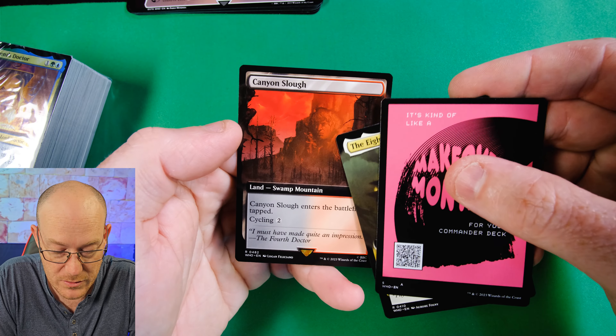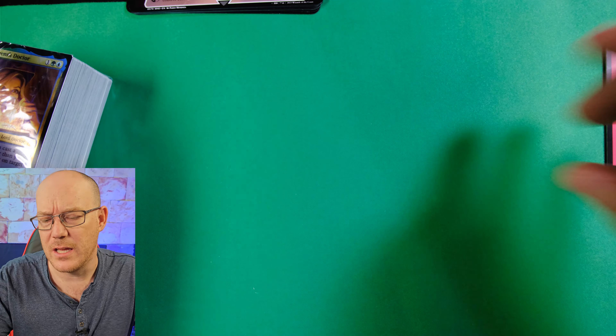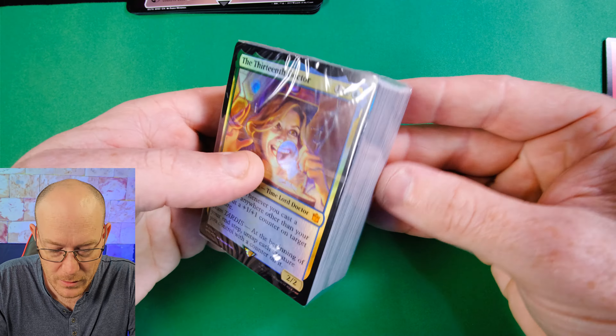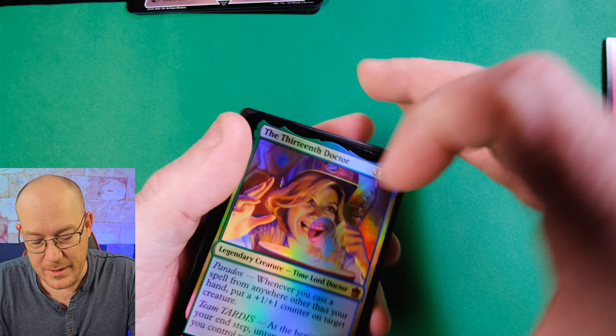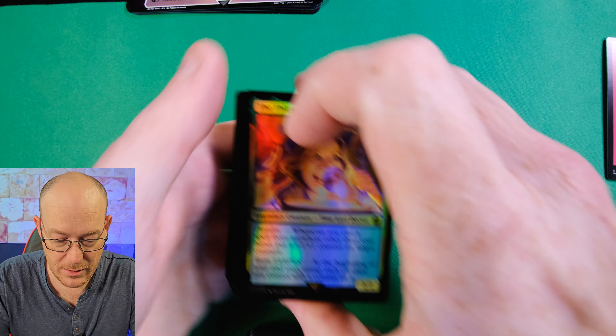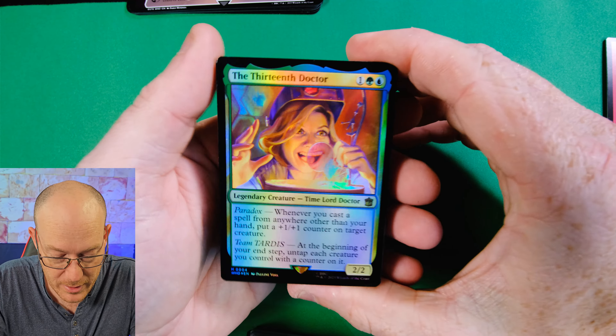This is our Collector Booster Sampler Pack. We get the 8th Doctor in Borderless, which is an interesting one, and Canyon Slough - a Cycling Land with some cool Doctor Who art on that. It's interesting to see that you can get the lands in there.